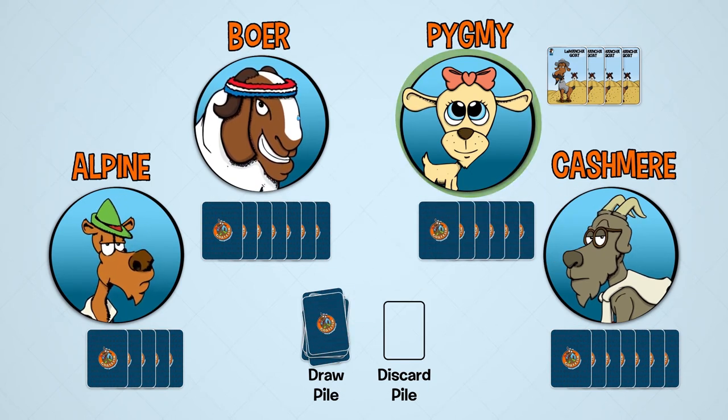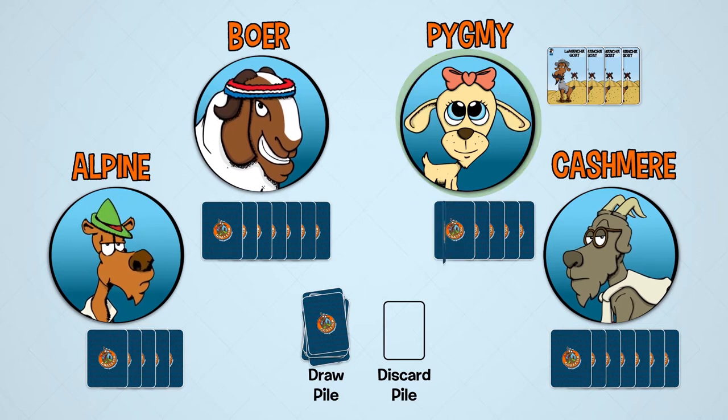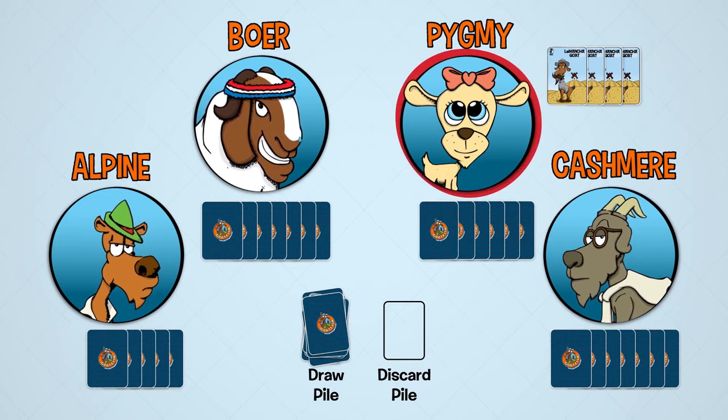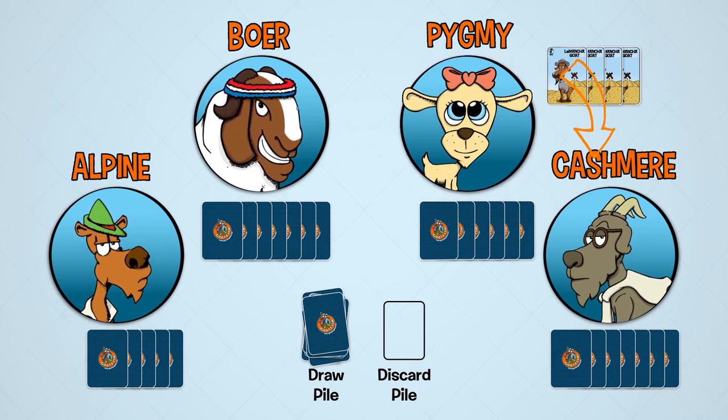Pygmy draws a card from the draw pile. If she draws a Kiko Goat, she can show it to everyone and continue her herding phase as if she received the goat from another player. If not, her herding phase is over and she moves to her action phase. Playing an action card is optional, so Pygmy decides to pass on playing an action card. Then play moves on to Kashmir.